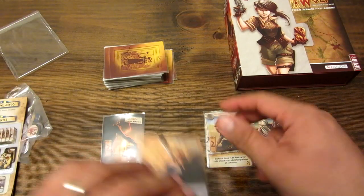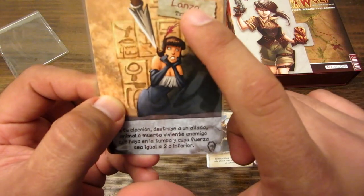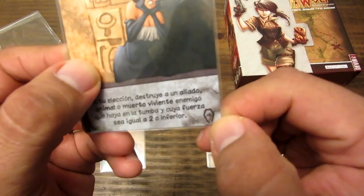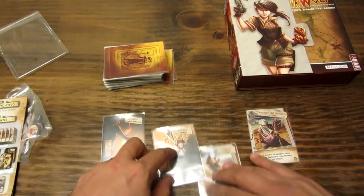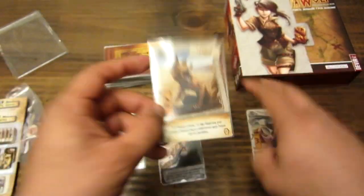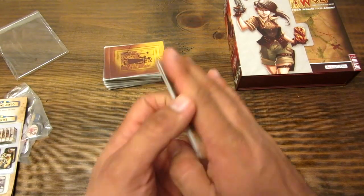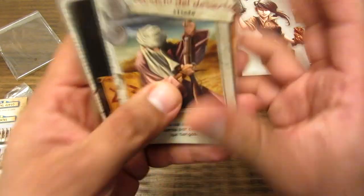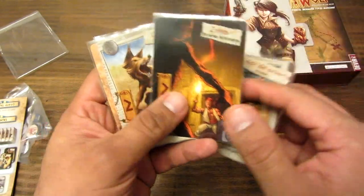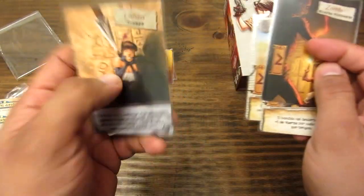Las cartas en la parte inferior dicen la cantidad de ejemplares que hay por cada una. La lanza dice que hay seis cartas. El chacal dice que hay siete cartas. En total son 40 aliados, 16 animales, 12 muertos vivientes y 12 trampas.